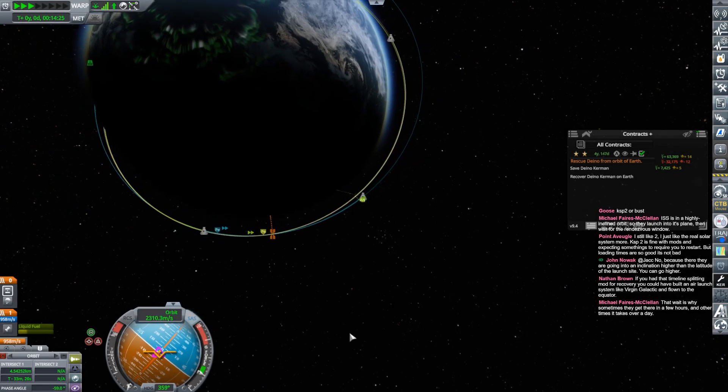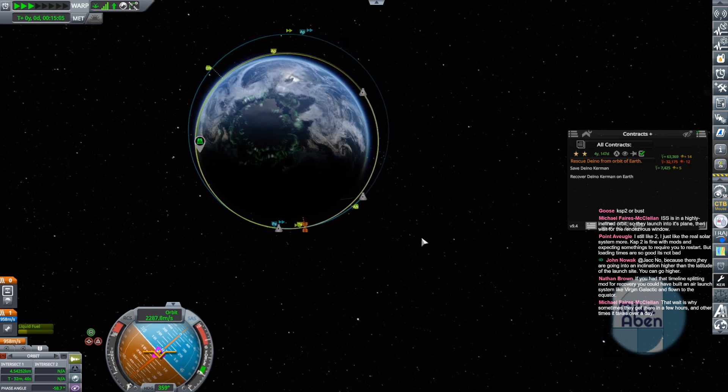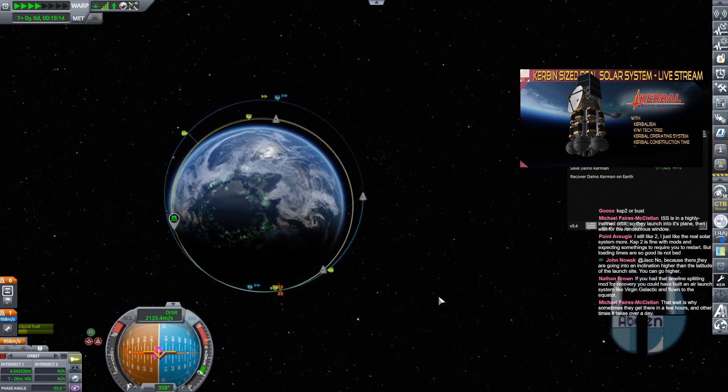Which is our target? This is our target? Yep, that's Dino's scrap. And here you can sort of see what's happening. We're coming up, we're in a bigger orbit, so we're going to be going slower. And that's going to allow Dino to come around and catch up with us.